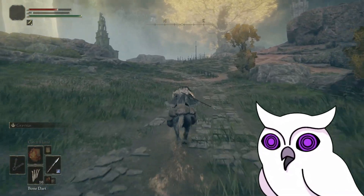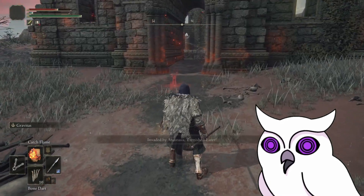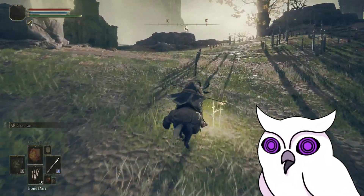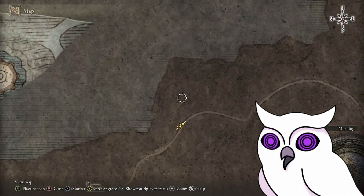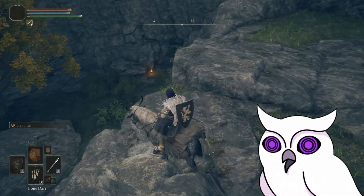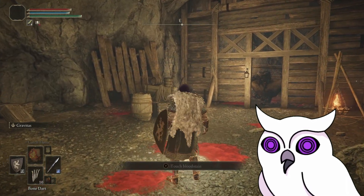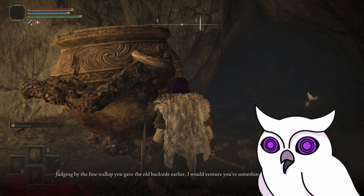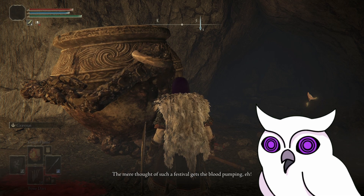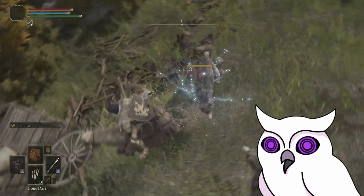I continue up the road until the lighting suspiciously changes and Torrent ominously abandons me. I get invaded by Anastasia Tarnished Eater, which whoops my ass. I go back to get my runes and run away to friendlier places, aiming for Descending Gate. I kill a giant, continue downhill, but I spot another cave so I go there instead. It's the Gale Tunnel, and here I find the vase guy again, who tells me the cave is actually a dead end. He also tells me that many warriors reside within him, which I'm really trying not to take literally.